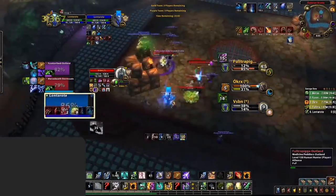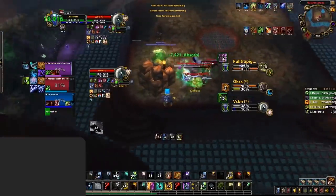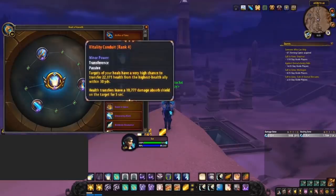You use it on a target and they will continue to gain health whilst somebody on your team loses health. The minor effect of this essence works the same way, but as a passive version that procs consistently throughout a game — draining health from the highest target and giving it to the lowest, whilst also giving them a small absorb shield.